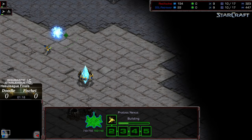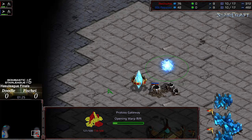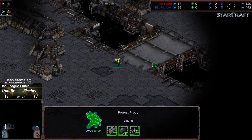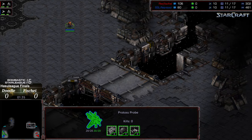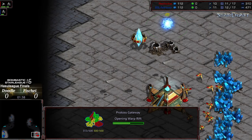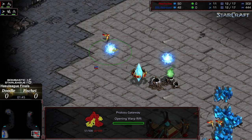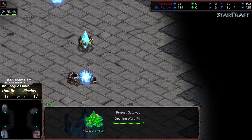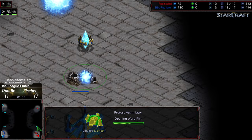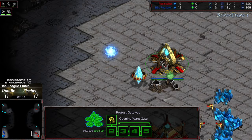Doodle starts with a gateway — it's not common to try a 12 gate or 12 nexus in PvP, but you do see it every once in a while. Both players are scouting clockwise and counterclockwise respectively. The stereotypical thing to do is go gas on this map, but we're seeing a double gateway opener from Fisheye. An assimilator is being constructed for Doodle, so this will be a test of his early game micromanagement skills.